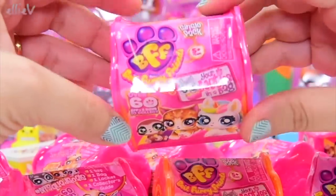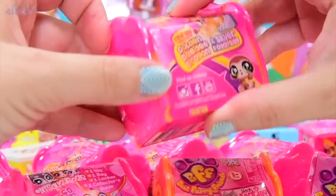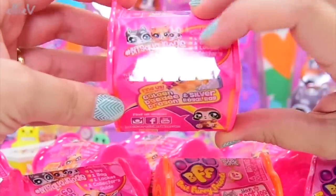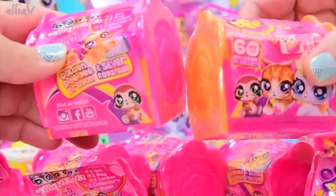Your besties in a bag. This one's a single pack. So we've got a little house, which we can't see what's in there. Find us gold and DD dragon and silver royal bag — they must be the rare ones. There's over 60 to collect.